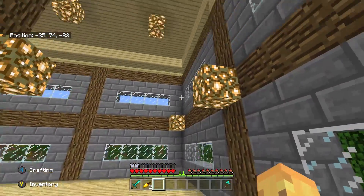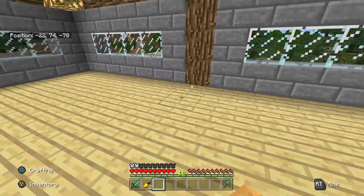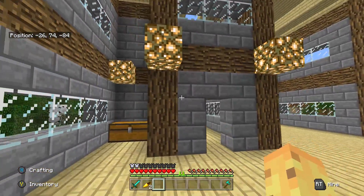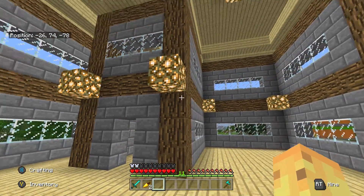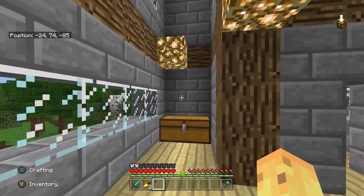Even this right here — you'd figure, oh, there's glowstone there and there, this place must be safe — no. This block in the middle here can have mobs spawn, because the lights are in the walls and not on the floor. Everyone loves glowstone so much and I've never understood why, but people love glowstone as a light source. Personally I prefer torches.